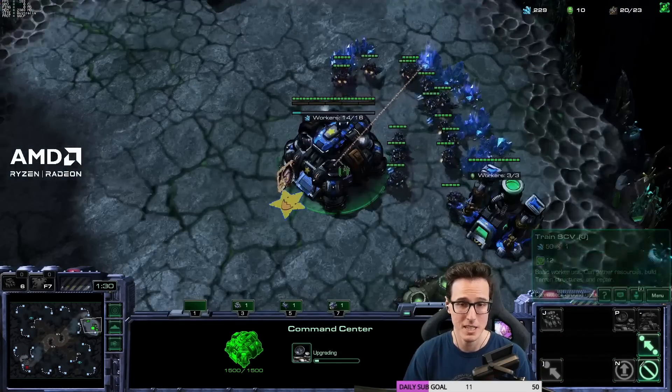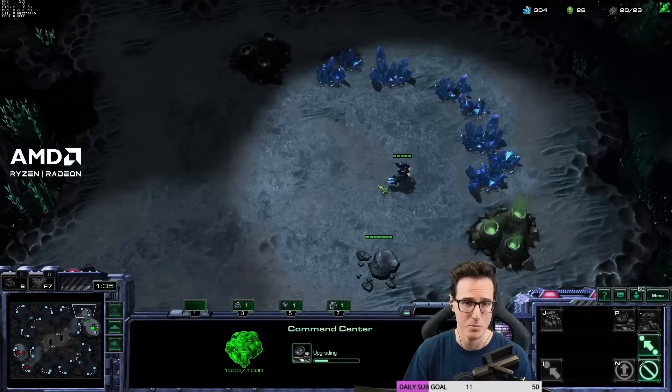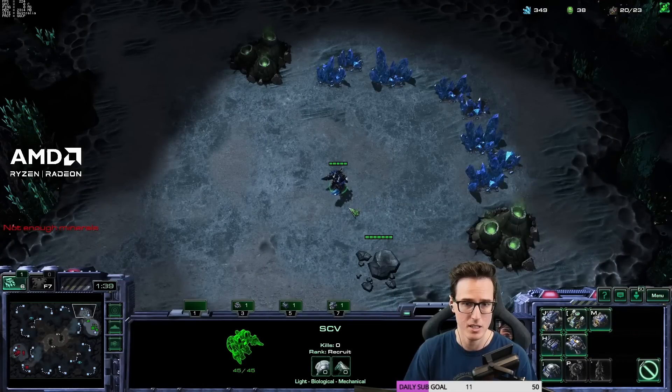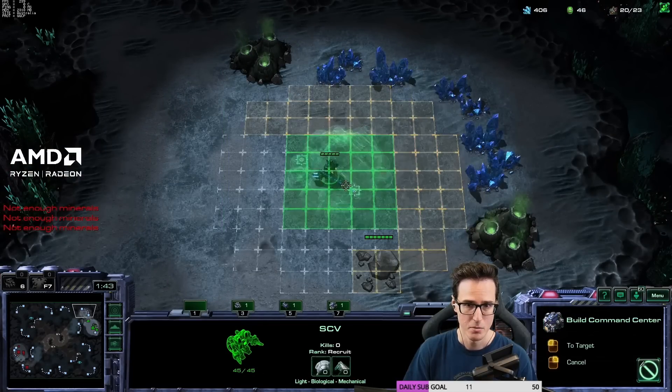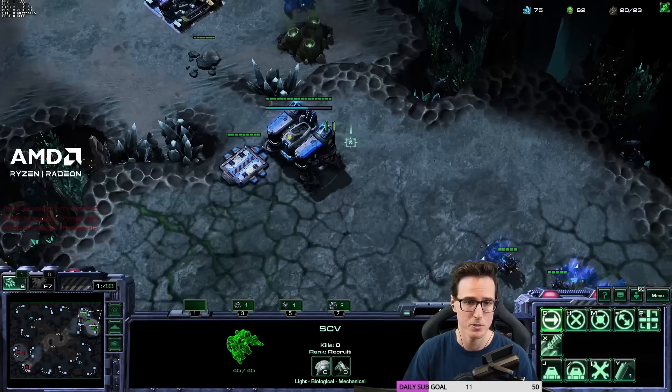We're going to go very standard expand build at 19, going for the Reaper. Now, I'm playing against AI in this game. We're going to play against a Diamond player of each race after this game to show you what this will look like in a more realistic scenario. But for this one, we're just going to show you the very bare bones of the build. Real standard Reaper expand so far.